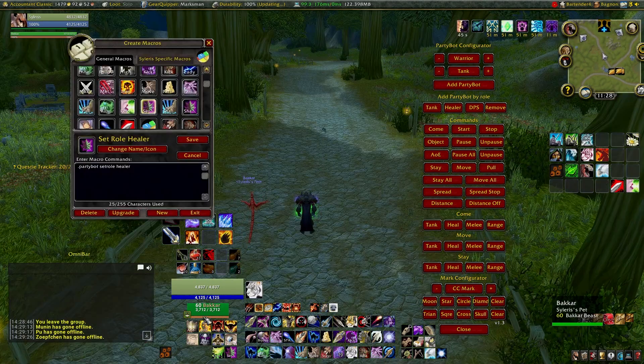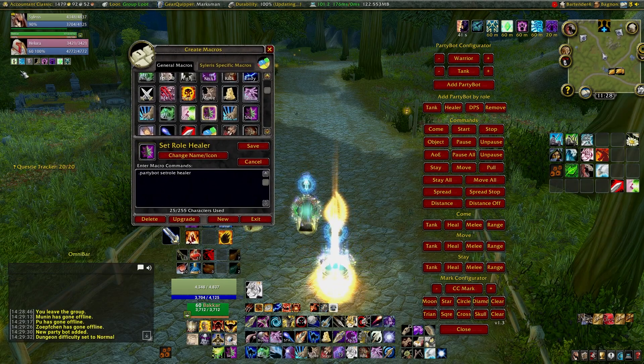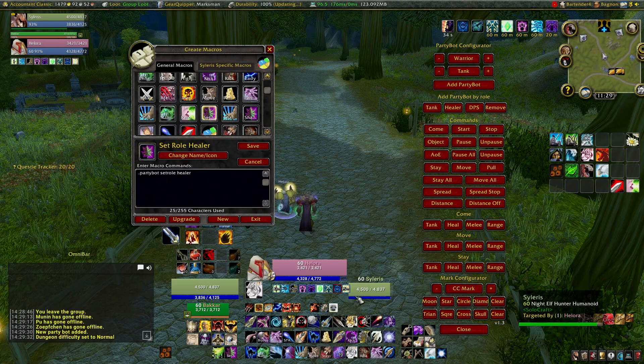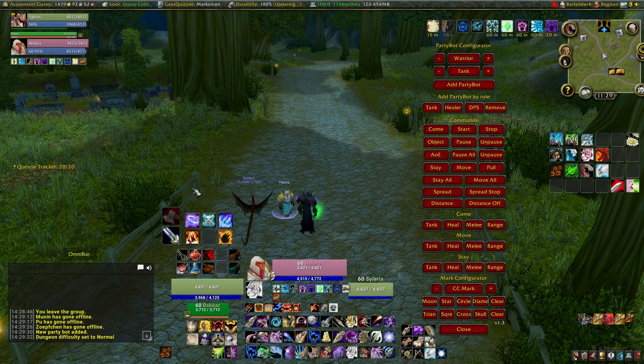When adding Paladins, the buffs and auras they use are random. You can either kick them from the party and resummon until you get a Paladin that buffs what you want, or you can select the Paladin and use the command .partybotsetrole healer. Pay attention to who and when they buff, and see what buff the targeted party member gets.